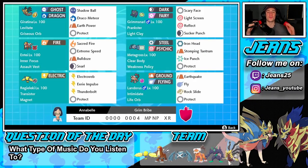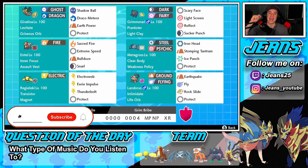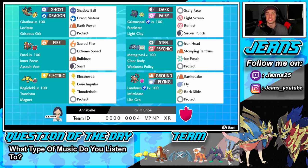What's going on YouTube, it's Jeans here, hope you guys are having a wonderful day. Today we are back playing some Pokemon Sword and Shield, hopping onto that ranked doubles ladder. Ladies and gentlemen, we got ourselves an absolute banger of a video for you guys today — we have an Origin Form Giratina team. Your support is unreal, thank you guys so much for all the likes, views, and subscriptions.